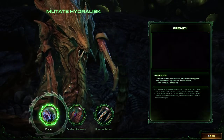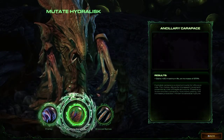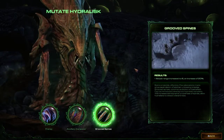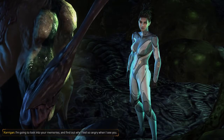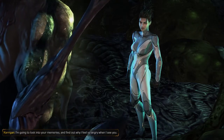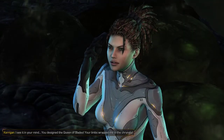Let's do this. We have Frenzy, which is an active ability that increases their attack speed. This one is Maximum Life. This is Increased Attack Range. I think I'm going to go Frenzy. I'm going to look into your memories and find out why I feel so angry when I see you. Memories not important. Distractions.